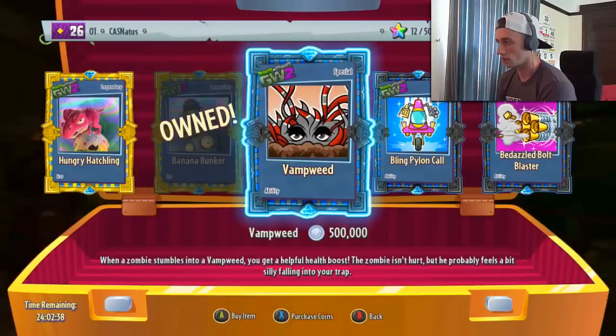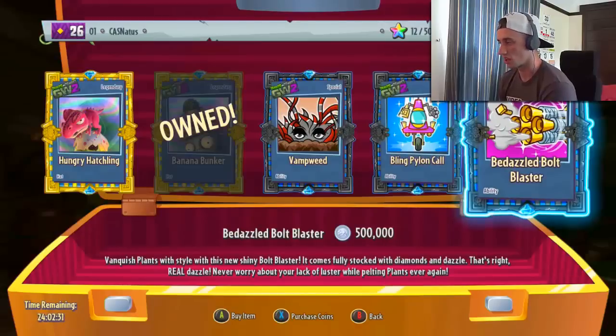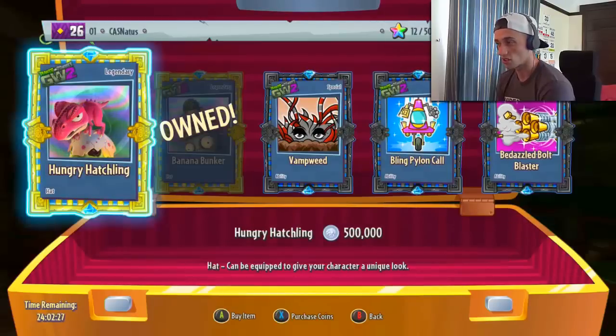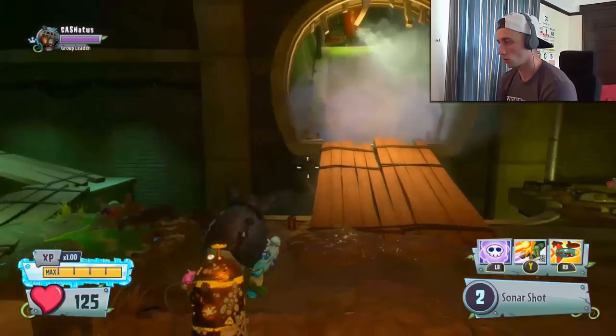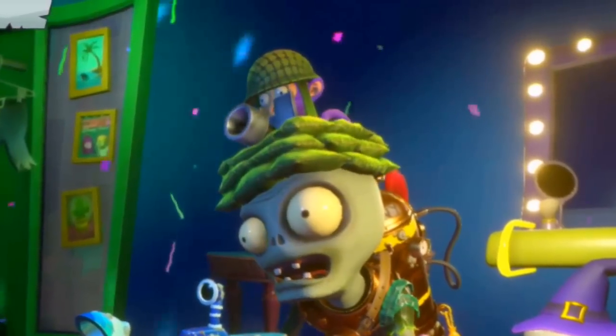My reasoning is thus. Vamp weed is for a chomper, so I don't want it. That's a bling ability, and so is that, so they're essentially useless anyway. That looks kind of cool but I don't really like peashooters, so this is what we're going with. Currently wearing the Batatronic, so let's see what this new one does. It looks like something straight out of Bloons Tower Defense.